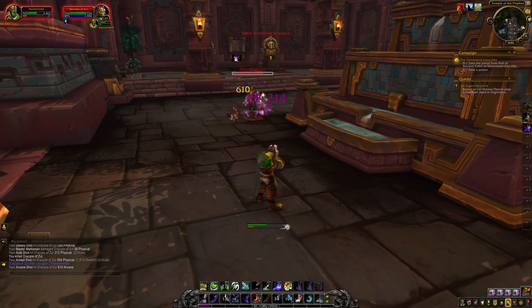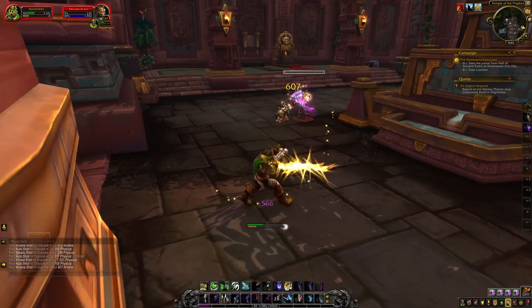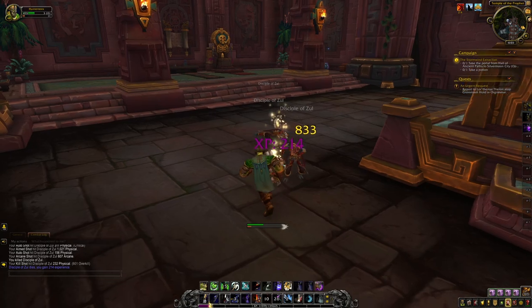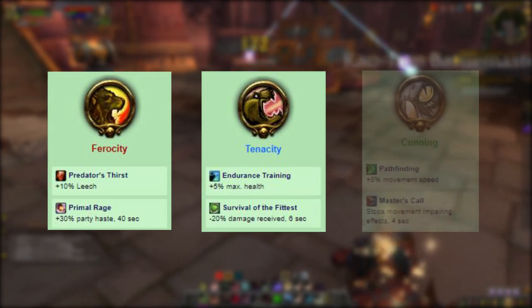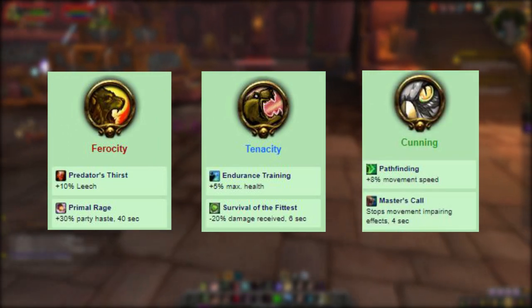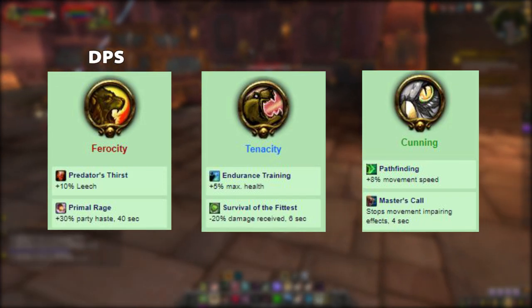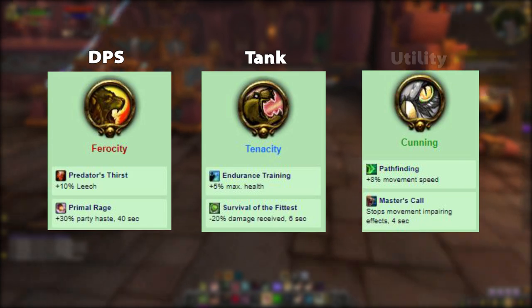Before we get into those builds, I do want to touch on the pet specializations, as knowing what pet to use plays an important role in playing your hunter. Hunter pets fall into three categories: ferocity, tenacity, and cunning. An easy way to think of it as a new player is that ferocity pets focus on dealing high damage, tenacity pets focus on being tanky and protecting the hunter, while cunning pets provide group utility.